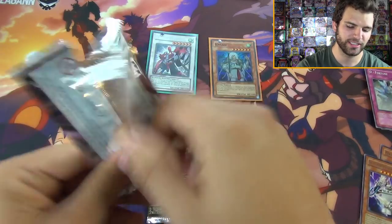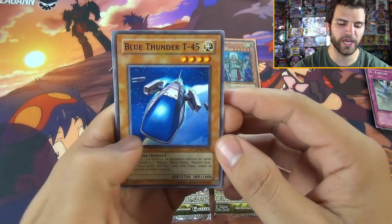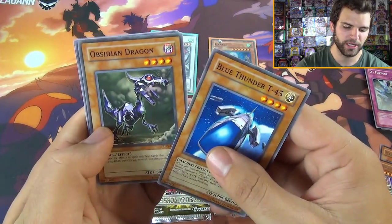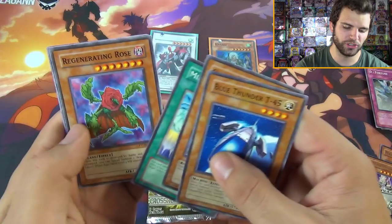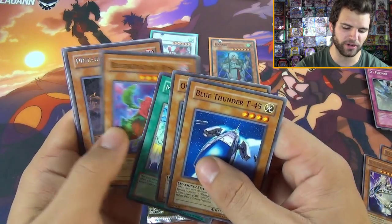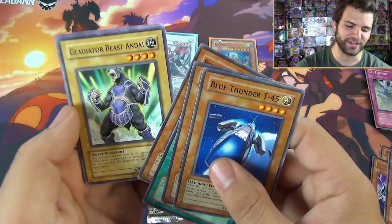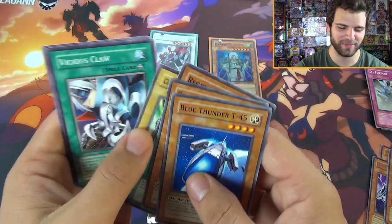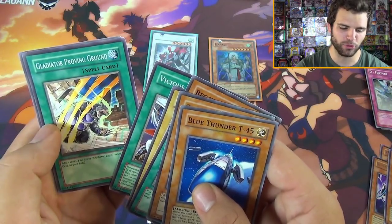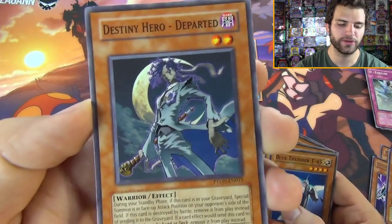Awesome Light of Destruction booster packs, and now it's time for the Phantom Darkness - we've seen the light, now let's see the dark. Here we go: Blue Thunder T-45, a very awesome common card. Obsidian Dragon works well with Honest from the previous set. Mirage Tube, Regenerating Rose, there's the token card, Metabo Globster, and Galreb's Handle with his Rainbow Shield. Vicious Claw, Gladiator Proving Grounds, and Destiny Hero Departed - always like that guy's picture.